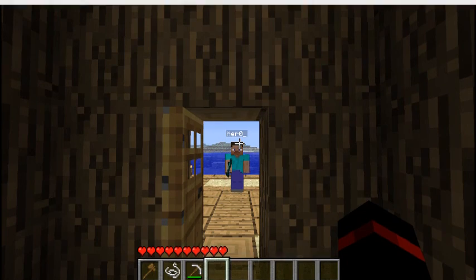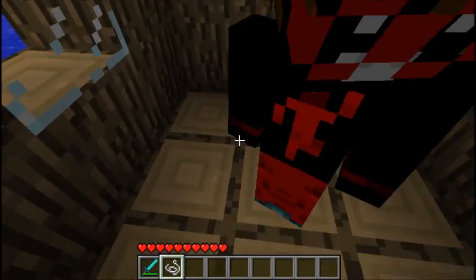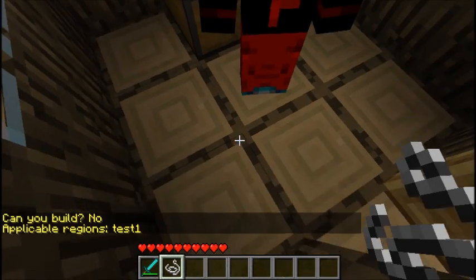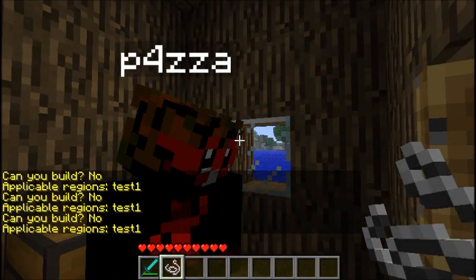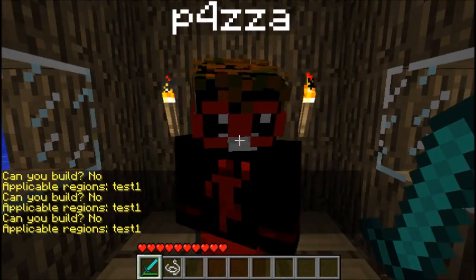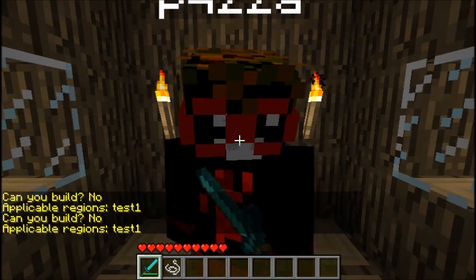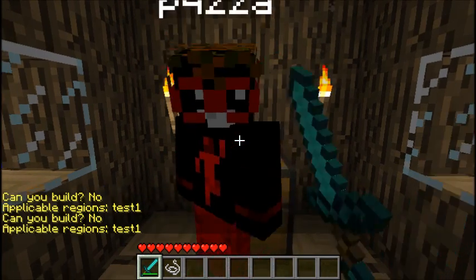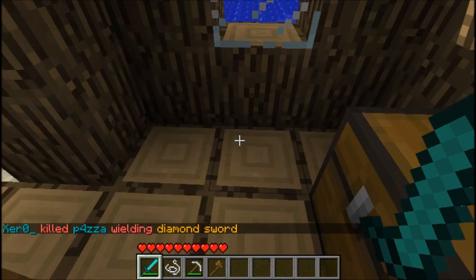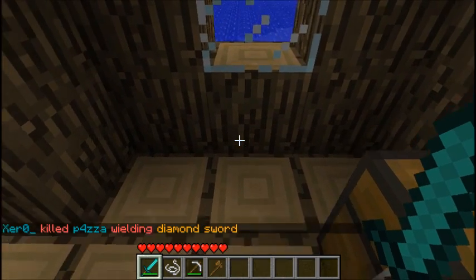From the other account, I'm just going to go into the region. I'll just show you that I'm within that region — yes, within that region. And I should be able to attack. Yep, just like that. So that's just to show you — you can kill within the area.